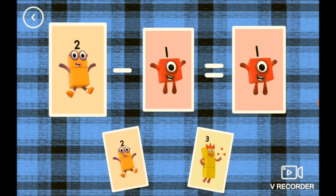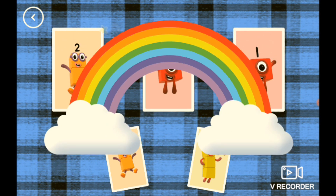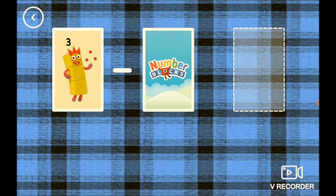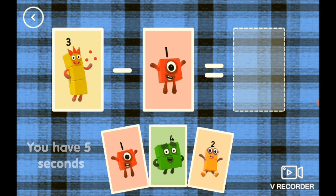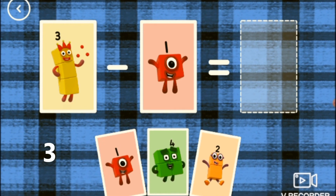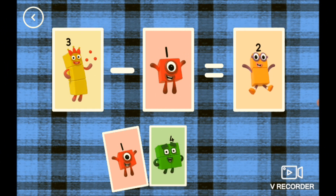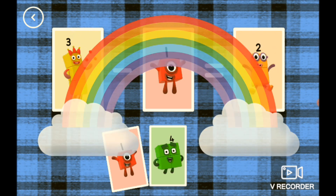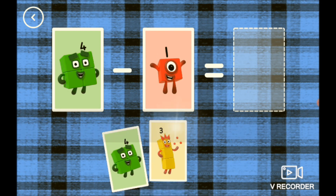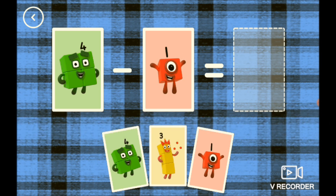If you guessed 1, you are right! 2 minus 1 equals 1. Why doesn't it even give us a star? Also, 3 plus 1 minus 1 equals 3. So now 4 minus 1 - you could tell us in the comments.